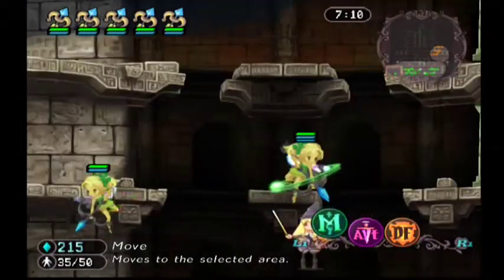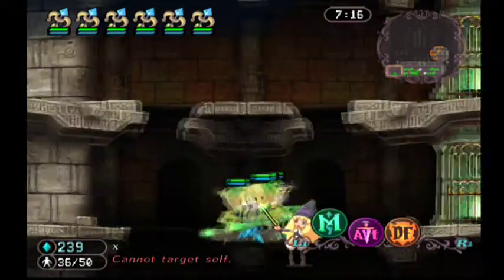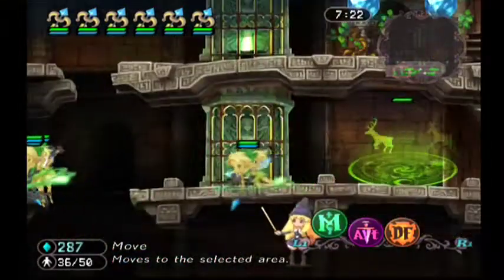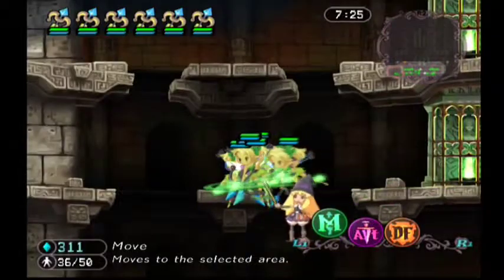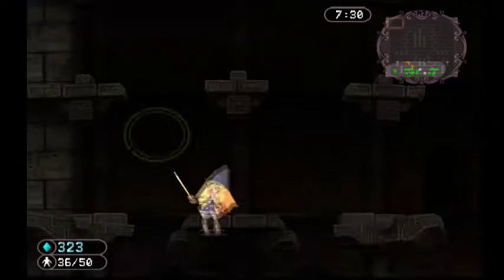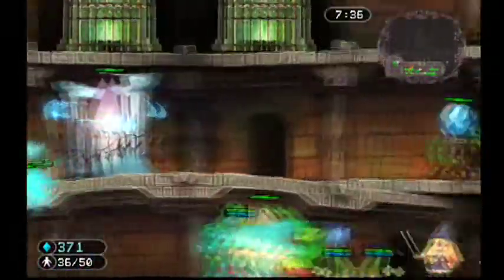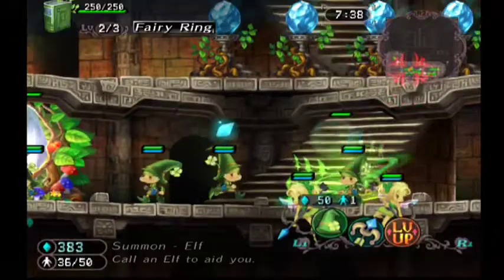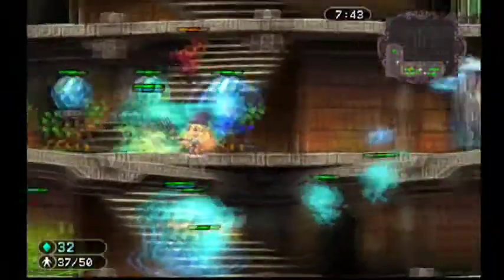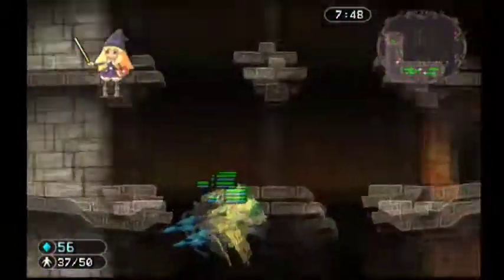We got another six fairies — we're going to try to take out that other rune again up at the top left. I think there are about four or five runes. We have Phantoms constantly patrolling and constant fairies being created.